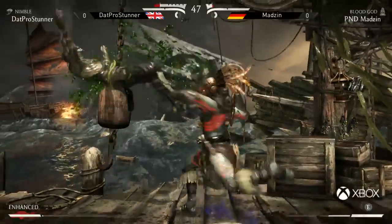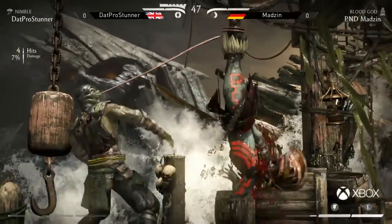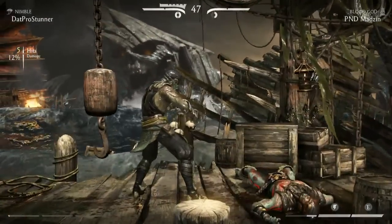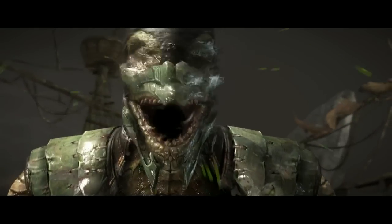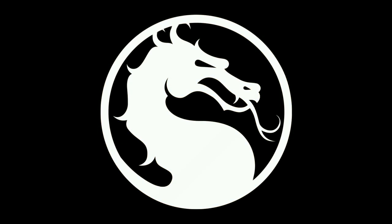Is he still alive? There's the anti-air — game one goes to Pro Stunner with a meter burn slide for good measure. Right there you saw just how long every round took because of that Blood God totem. It's just patience. Madzin playing very slow, very safe, but Pro Stunner playing at the speed that he needs to. We saw Madzin opting to go for the parries on the projectiles. Stunner was throwing the slow balls, freezing the second one, stopping them to make Madzin not want to do it anymore. It was a very close game — I don't think it's going to be a sweep this set.